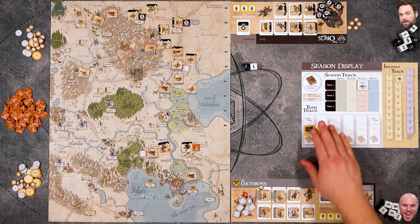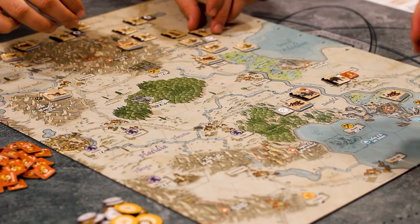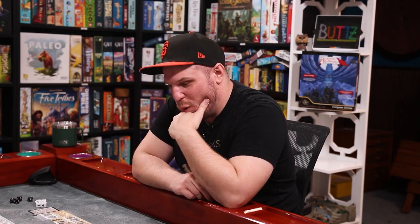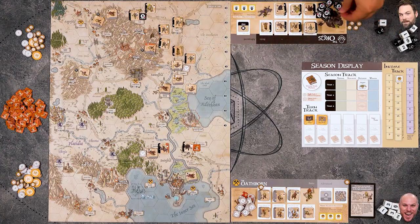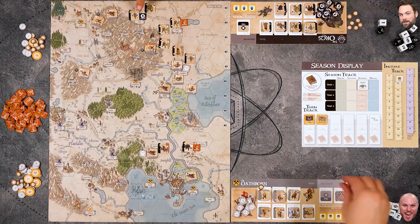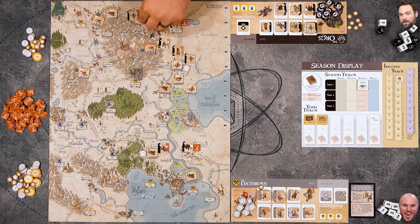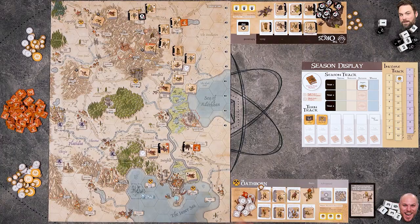Now going into Autumn - the last round. It's Mike's turn first. He refreshes his troops and considers income decisions. He decides to lay waste to one of his settlements, getting a raise marker and three gold. He now only has to pay for one control marker in gold. The whole left side of the board is basically impossible for Mike to reach.